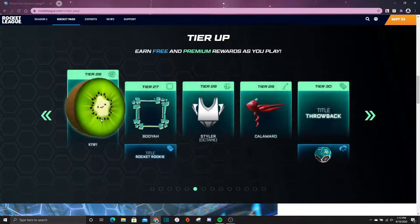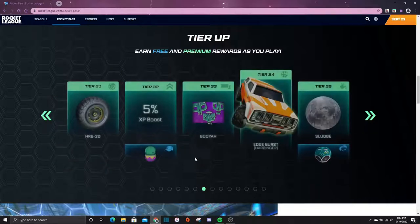A five percent XP boost, a kind of cool looking banner, 100 credits, a Ravenous decal for the Dominus, Kiwi wheels which have a cute little face, a Booyah avatar, a Rocket Rookie title, a Styler decal for the Octane, a Calamaro antenna, a Throwback title, then a crate, followed by HRB-20 wheels which are pretty plain looking, an XP boost, and a cute Cactus topper.